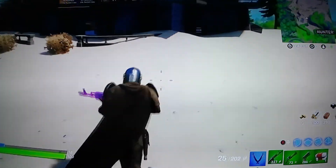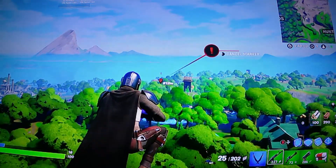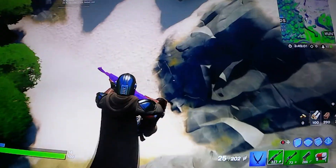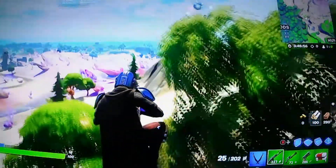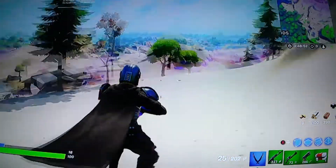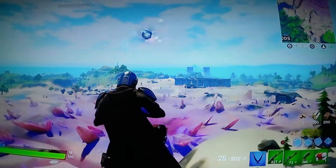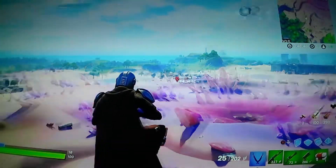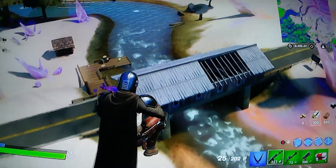If you guys know where Lazy Jam was, right around there, Durr Burger is now there. I'm sorry — when I was near the Colosseum I didn't show you, but there is the Tomato Head Place over there, and Rescue Reels over there. So yeah, that's some of the new stuff back.